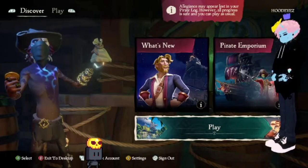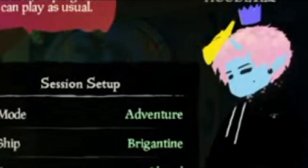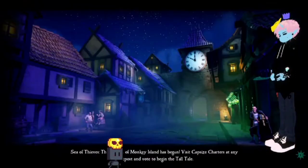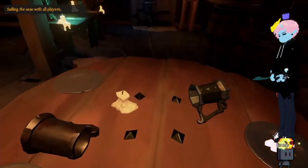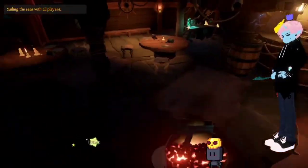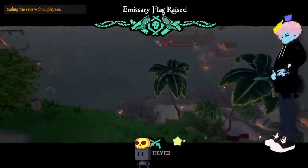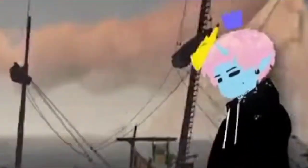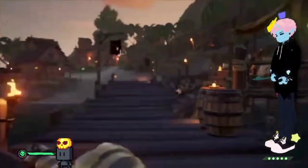You boot up Sea of Thieves for the first time to pirate battles — that's what you want to do, that's what you want to spend your time on. It quickly loads and you wake up, grab all your supplies, throw down the nearest flag, and head down to your beautiful ship. It only requires one person. All you need is one crewmate. Supplies? Who needs it?